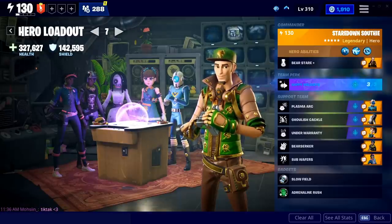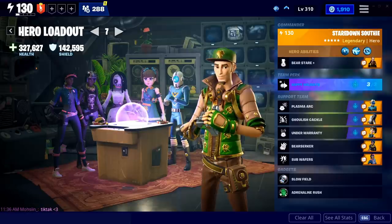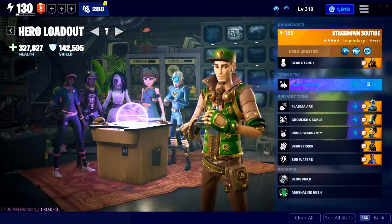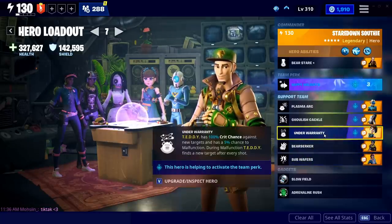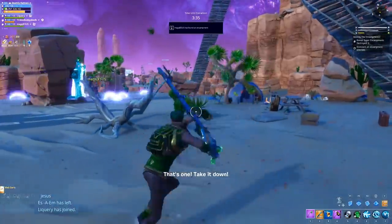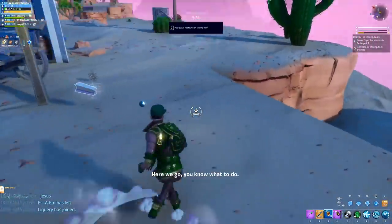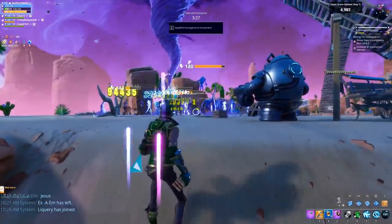So where does that leave Teddy? We tried our best to make it a single target damage machine or do better than shock tower. Although we had a ton of success on stream with Jilly as commander, I tried to replicate that today and just couldn't. The reason is how Under Warranty works - it's a 5% chance and comes down to RNG. If this perk goes off a lot, you're in good shape; if it doesn't, there's definitely better things you can bring. And that's where we got into Bear Stare.